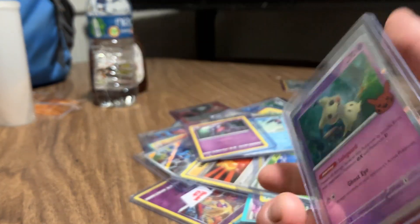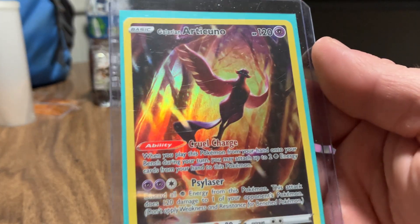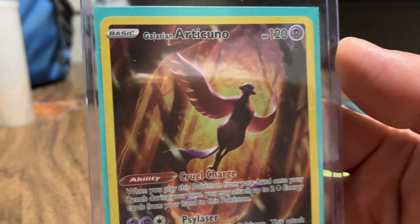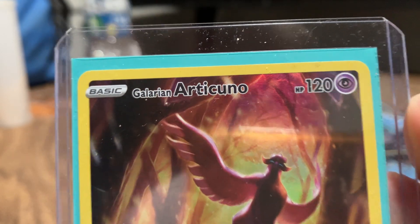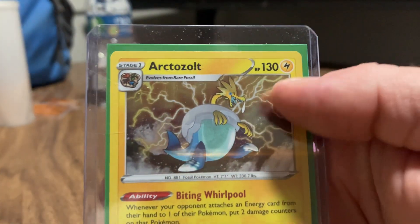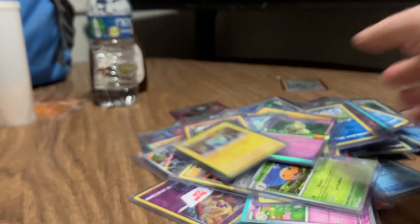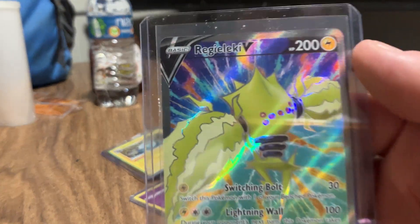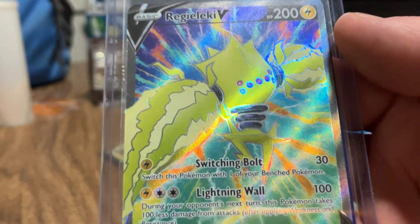Here's a Gligar with the Mimikyu. Here's a different art for Articuno. This is a Galarian Articuno with Articuno. With Arceus. Here is a Relicanth V - Relicanth V.